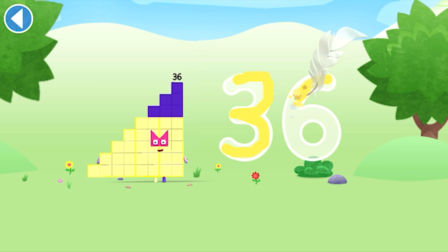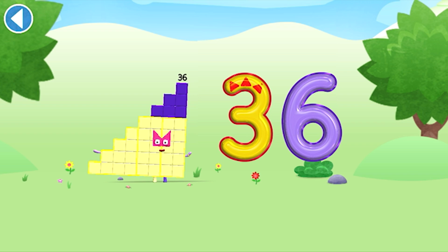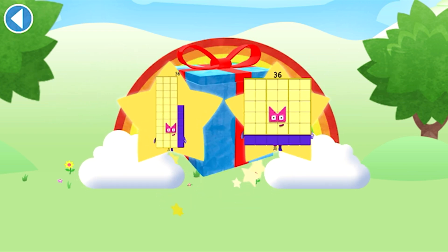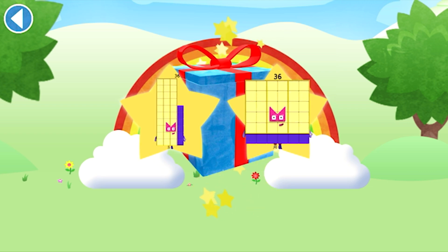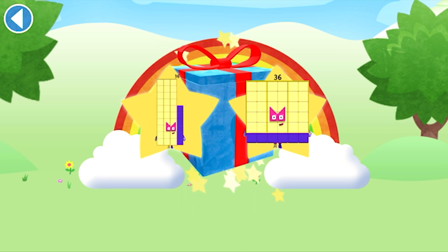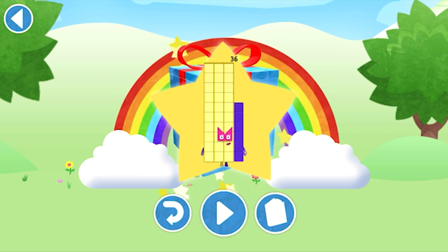Try to keep your finger on the screen. Spot on! Well done! You've unlocked a sticker. Which sticker will you choose? You can choose another sticker next time. Try to collect them all. Spot on!